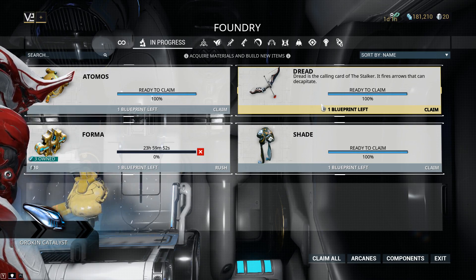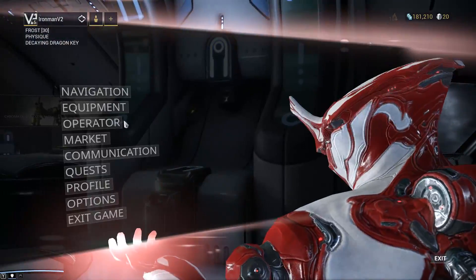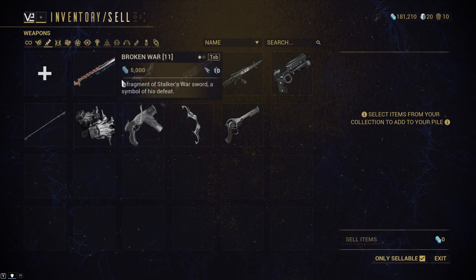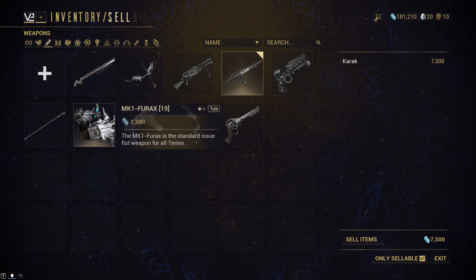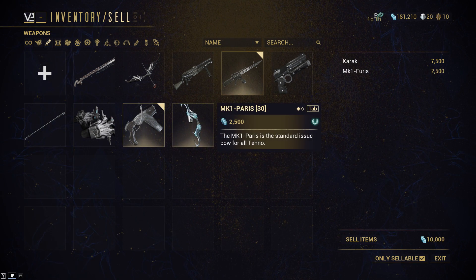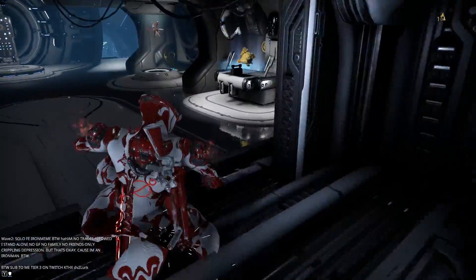The main thing I wanted to get — we have a Dread, an Optimus, and a Shade. I'm going to have to make spots for that. I think I have some MK1 weapons to sell. We got the Broken War, I'm happy with that. A Karak — I might just get rid of it because later today I'm going to be building the Soma. Lex I need to keep because it's a component. MK1 Furious and MK1 Paras I can sell because we now have a Dread. So I'm going to sell all three of these, make up some spots. Now we claim the Optimus as well.